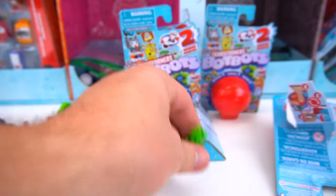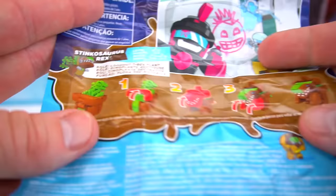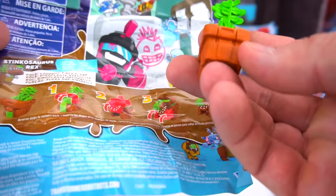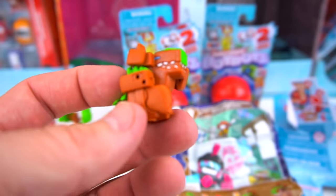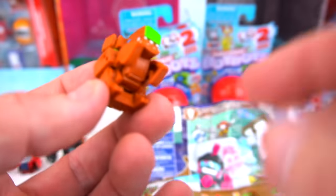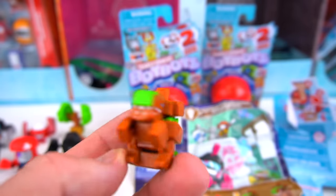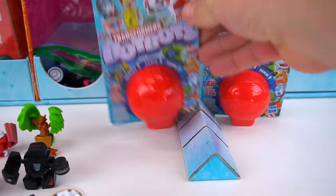The next one looks like another Shed Heads - think it's Stinkasaurus Rex! Look out - it's a T-Rex plant. Stinkasaurus Rex is who it is. Flip this up to show his face - it's starting to look like a dinosaur now. Flip these up because those are his front legs. There you go - Stinkasaurus Rex is from the Toilet Troop!